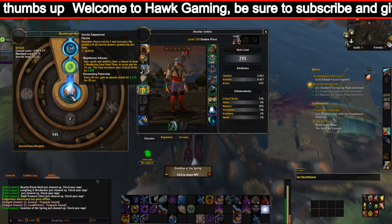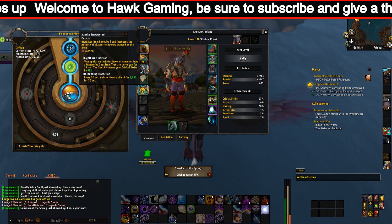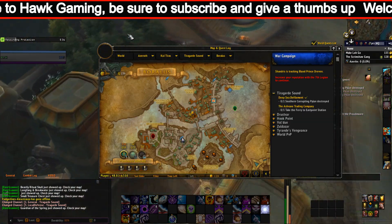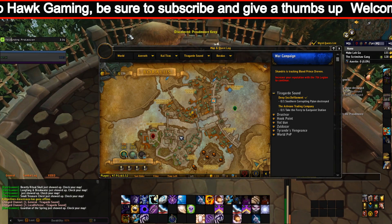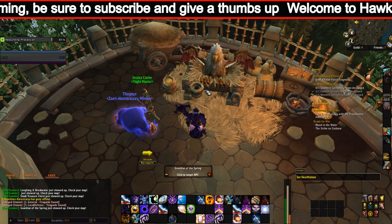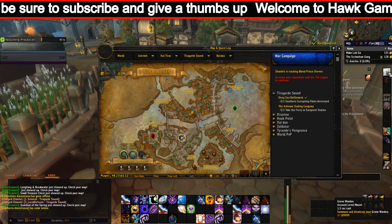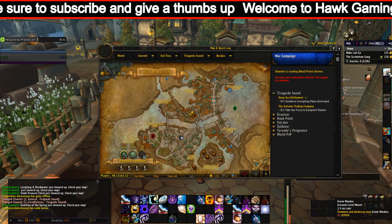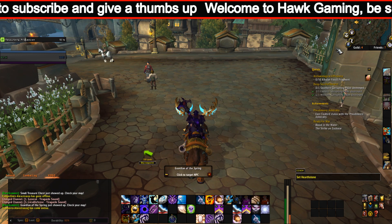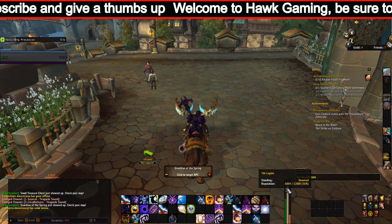You'll also need to complete the Void Elf unlock requirements. This does involve a special recruitment quest, and the tracking achievement for Allied Race Void Elf unlock requirements are marked as Account-wide. 'You Are Now Prepared' requires completion of the Argus storyline, which should take several hours to complete, and Exalted with the Argusian Reach may take several weeks to obtain, as you can only earn a limited amount of reputation through World and Emissary Quests.